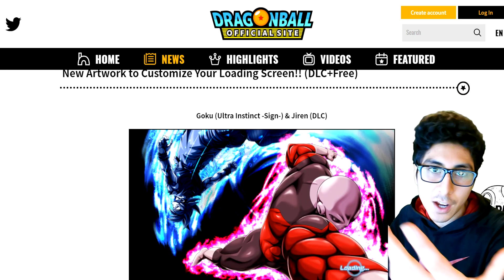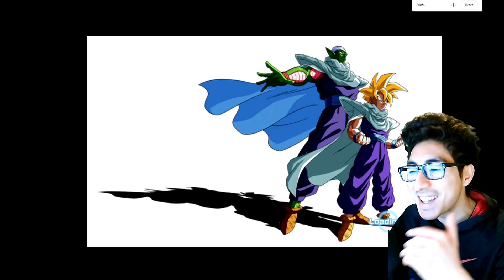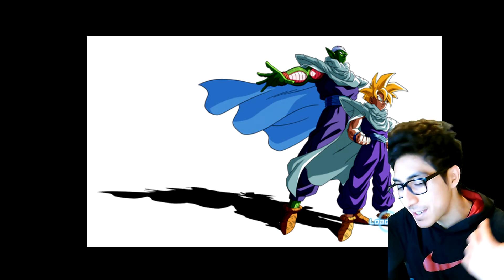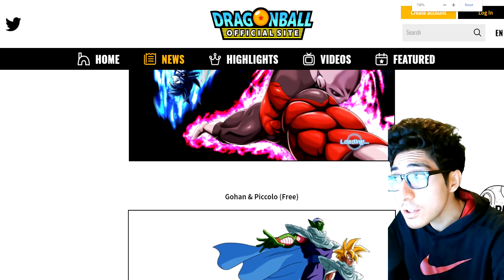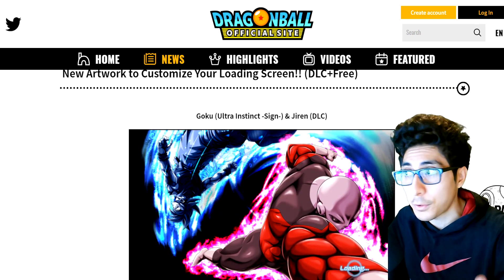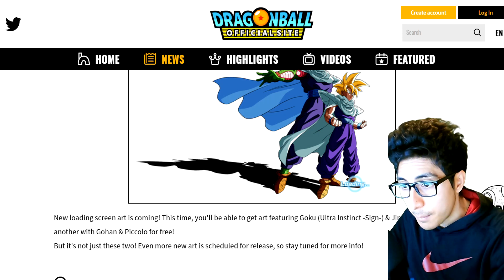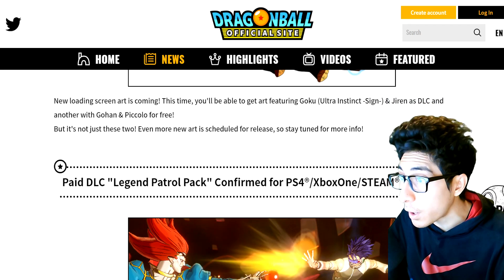The new loading screen art to customize: there's a DLC one which is very well done, and then there's a free one featuring Gohan and Piccolo — I know for a fact that's Fenyo's art style. They're clearly trying to hype up Dragon Ball Super: Super Hero content even if they're not giving us specific DLC for it in this pack. New loading screen art: UI Sign Goku and Jiren for the paid DLC, and Gohan and Piccolo for free. Even more new art is scheduled for release as well.